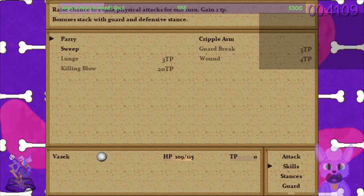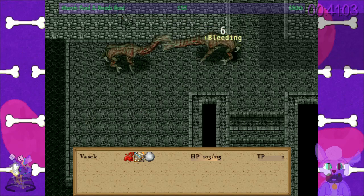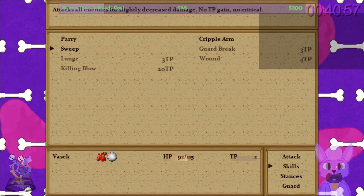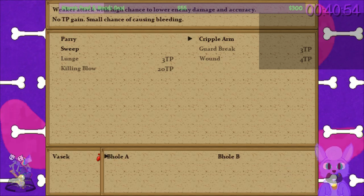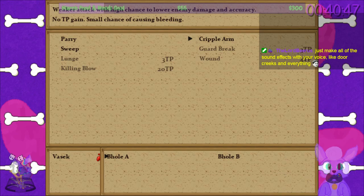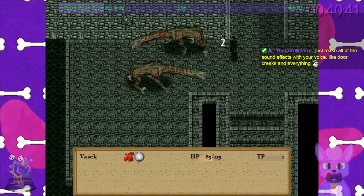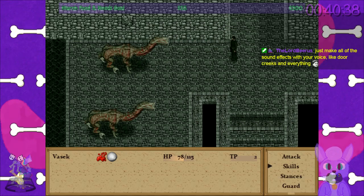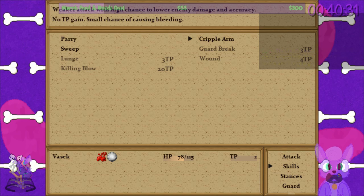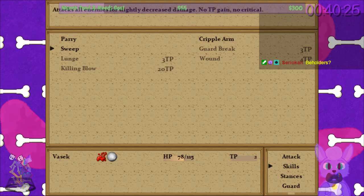So I guarded. We're going to parry and gather TP for a while. And now I'm bleeding — was that a good decision? I'm not sure. Let's try to lower their accuracy. That's better. Much better. Let's cripple them too. Now they're both crippled. I mean, I can keep getting TP and then lunge at them.